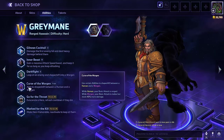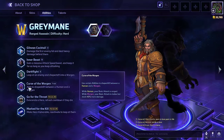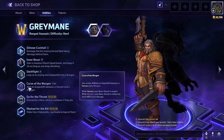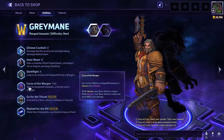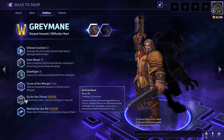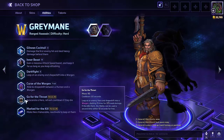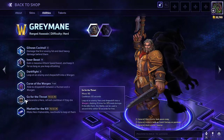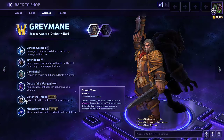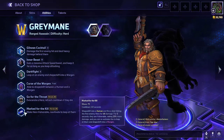Curse of the Worgen is his trait. When you are a human, your basic attack is ranged. When you are a worgen, your basic attack is melee but it deals 40% more damage. I've tended to be more in human form as a kind of backline poker, and then I go worgen for the kill. My worgen is my sniper and my human form is kind of my farmer. I've always gone for 'Go for the Throat.' One Greymane used 'Mark for the Kill' on me — you leap at the enemy hero and shapeshift into worgen form, slashing three times for damage. If it kills them, the ability can be used a second time within 10 seconds for free.